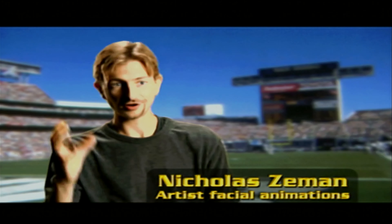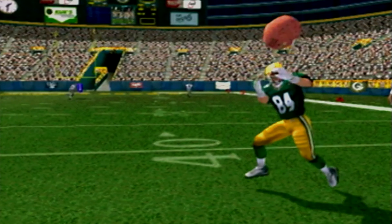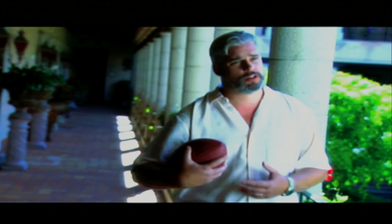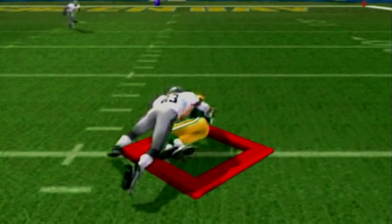When a guy throws a ball, he's going to hold the ball, throw it, and his hand's going to open. Or he's going to catch a ball — fairly open — and hold on to it. The fingers match on the laces the way NFL quarterbacks hold the football, and that's true of tackles, of running backs cradling the ball. There are literally hundreds, if not thousands, of those kinds of details that add up to the total game experience.